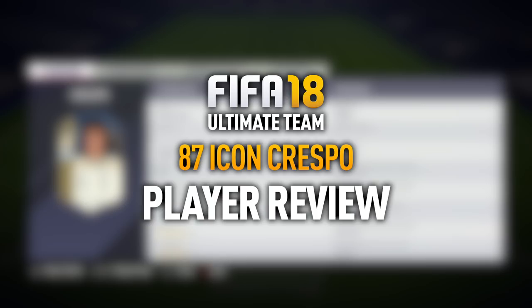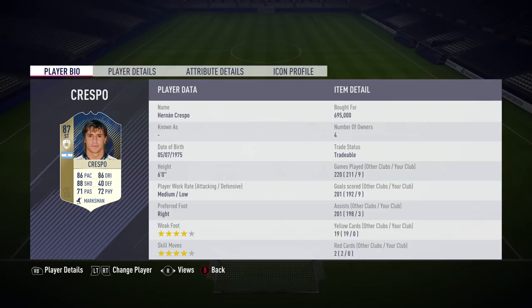Hey, what's up guys, how you doing? It is Lasty here. Welcome today to a new FIFA 18 Ultimate Team Player Review. Today we're going to be looking at another icon and this is the second variant icon, 87 rated Hernan Crespo.